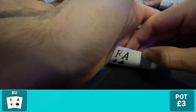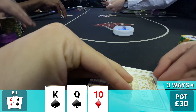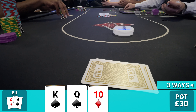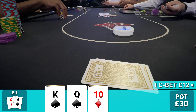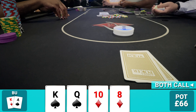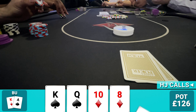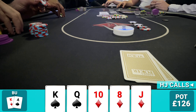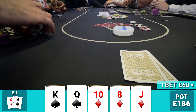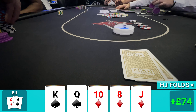Picking up ace-king offsuit on the button. Hijack limps and I raise to £10, getting calls from big blind and hijack. Flop comes king-queen-ten with two spades — top pair top kicker and a gut shot with a backdoor nut flush draw, though the board connects well with all high combos. Action checks to me and I bet £12 — probably could go larger given how connected the board is. Turn brings the eight of diamonds and another flush draw. I size up to £30, only hijack calls. River completes our gut shot straight when the jack of diamonds comes. I'm concerned about the runner-runner flush but bet £60 for value. Hijack shows some frustration, probably had two pair until the river, and folds.